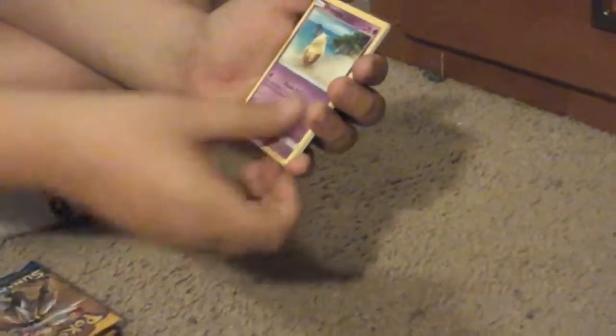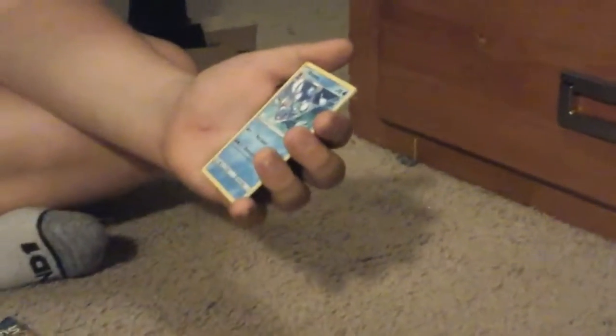Lunala one. Whoa — bad one again. Guys, that must suck for him, doesn't it? One two three four, one two — this is the trick for the Sun and Moon packs. Next. Alolan Meowth — really cool. Sandile, Crabrawler, Drowzee, dark type energy. Pelipper, Krokorok.